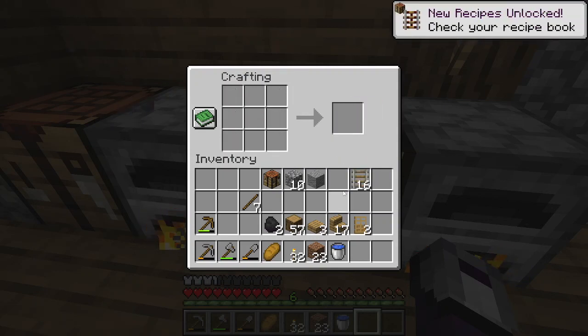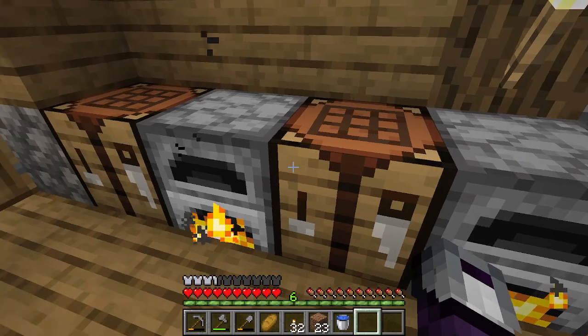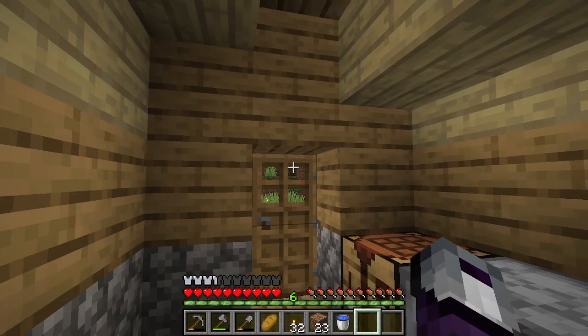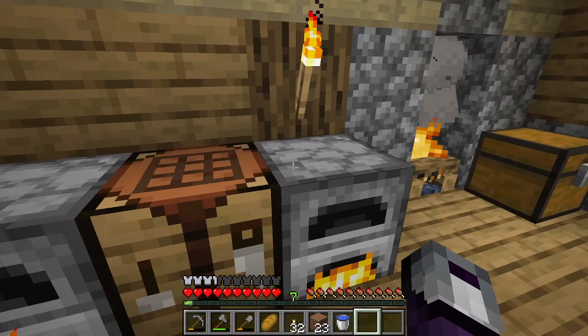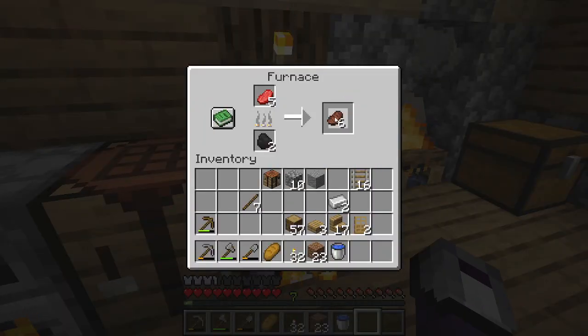I'm going to be using boats to get the villagers in the trading hall, then once they're in the trading hall I'm going to be using minecarts to move them around. There's a lot of things over there already — like a lectern and stuff — so I'm not worried about crafting any of that. There might be a blast furnace as well. I think I have enough torches — it's not like I'm lighting up the village or anything.